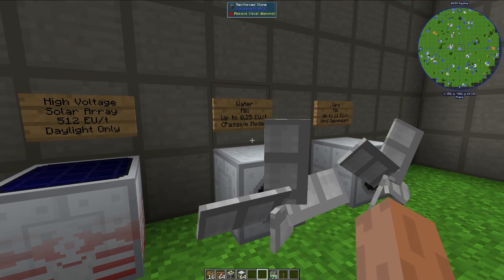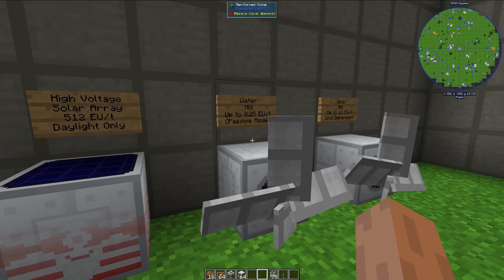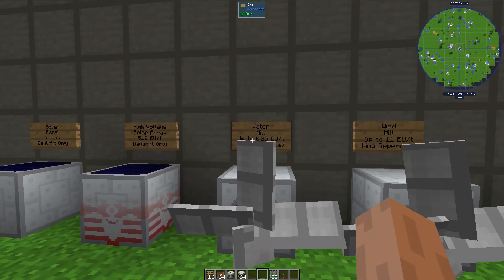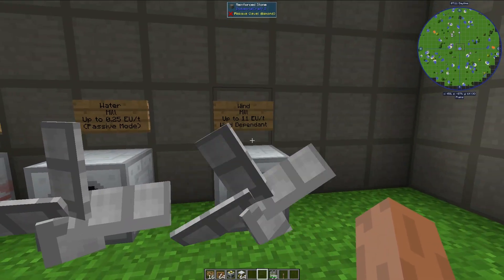Next up, we have the watermill, and this thing can produce up to 0.25 EU per tick in its passive mode. Obviously, that's pretty much nothing as far as energy goes, so that's not a super good option for most people.